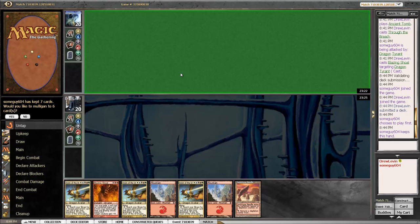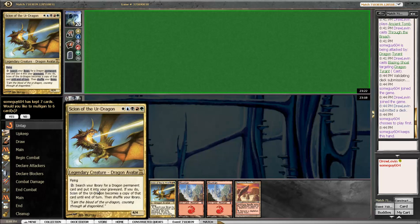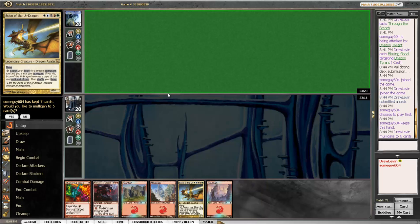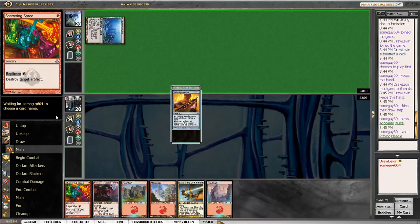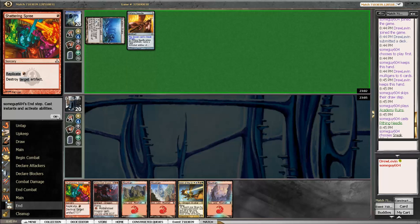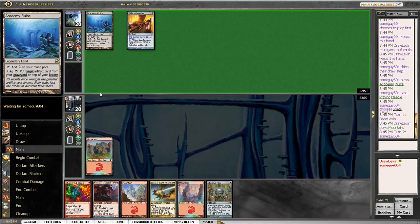This is not a good hand — it has no interaction and has three copies of Scion of the Elder Dragon. We get to pitch one to Blazing Shoal, but we're still starting on a Mulligan to 6, and our 6-card hand I'm not thrilled about either, so this is a pretty easy Mulligan. And this new hand is an easy keep because, as it turns out, Shattering Spree is a phenomenally powerful card. Our opponent has decided to lead off on Pithing Needle, which they think will save them — I have some news for them. So we actually just want to let them play a few cards out so we can get maximum value from our Shattering Spree.